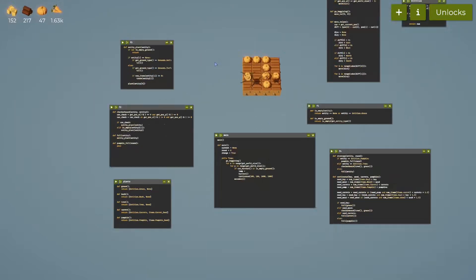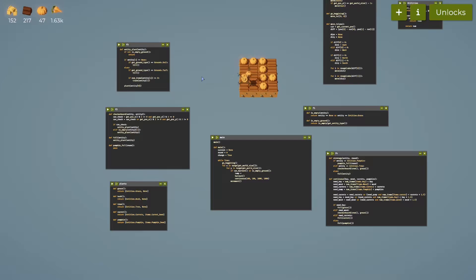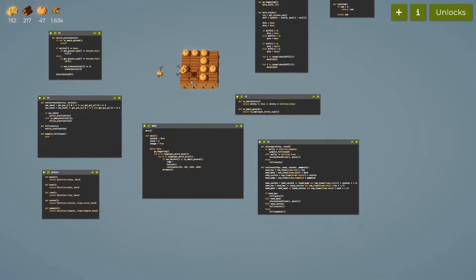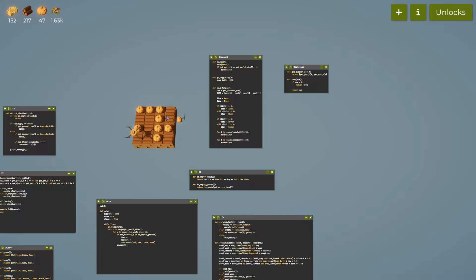Nothing is going particularly well right now. I'm trying to figure out the general architecture of how I want my design to work and it's struggling — it really is struggling. A lot of changes are going to need to be done, and I'm not sure how well I'm going to be able to achieve that. I'm slowly losing my mind.